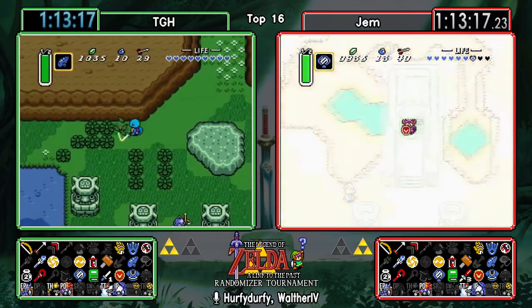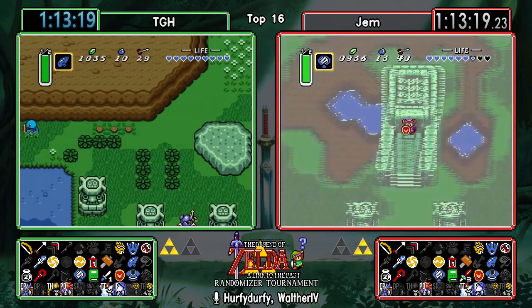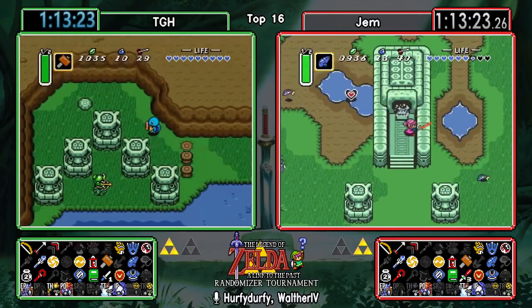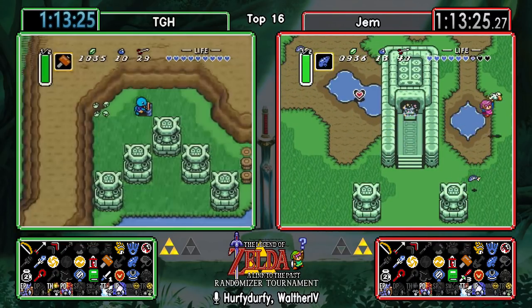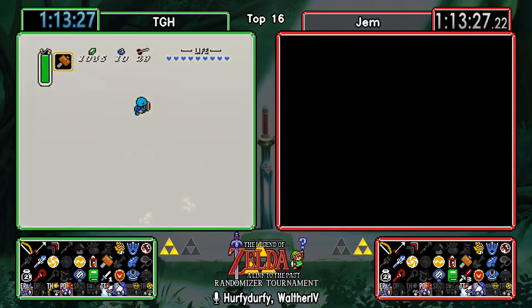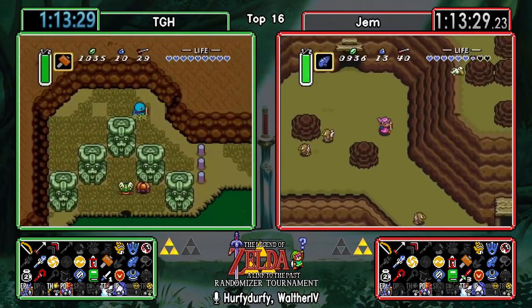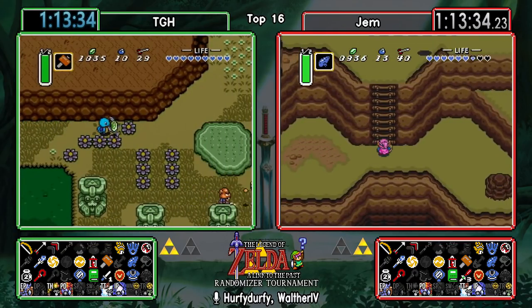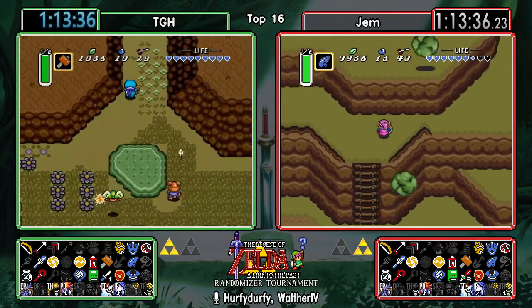TGH is just gonna shake that first chest, get the Master Sword, and then peace out straight away. He might also go for Pyramid Fairy first. And Gem - I can't... go ahead. I was just gonna say Gem making his way up there, so I think he will be having his Hookshot in a second, and will be very unhappy about that timing.